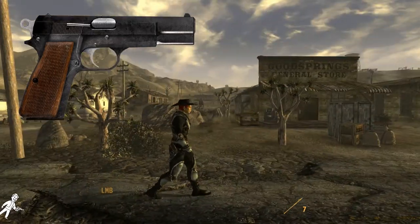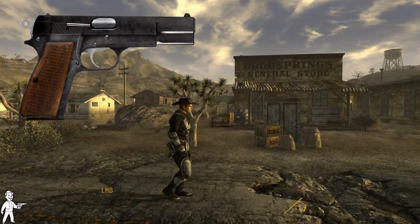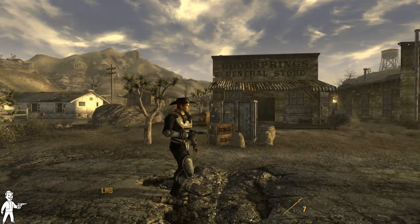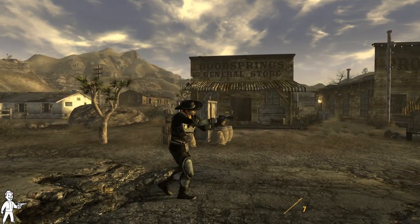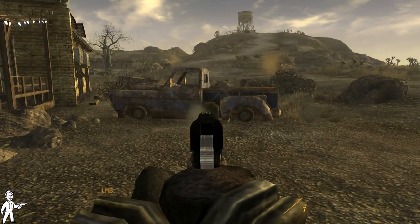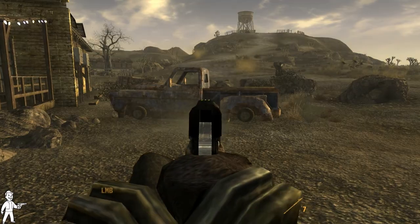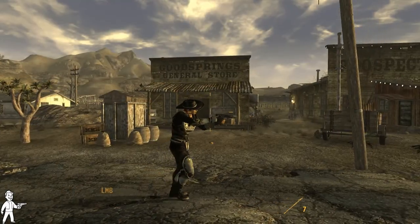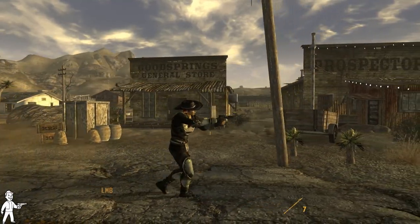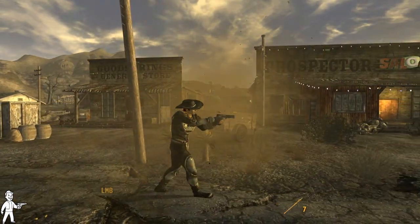The M&A 9mm pistol is one of the most common guns to be found early on in the game. It is a very cheap weapon and utilizes very common ammunition. It has a 3-dot luminescent front and rear iron sights for better low-light fighting and a minor idle sway. You don't actually need any points in the gun perk but you do need a strength of 2 to use it.